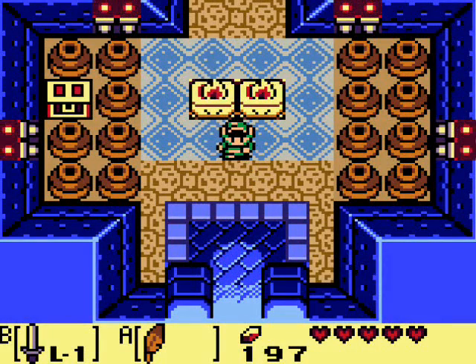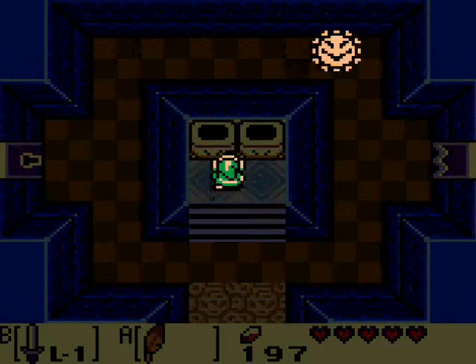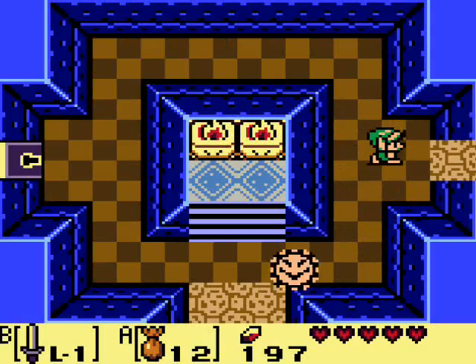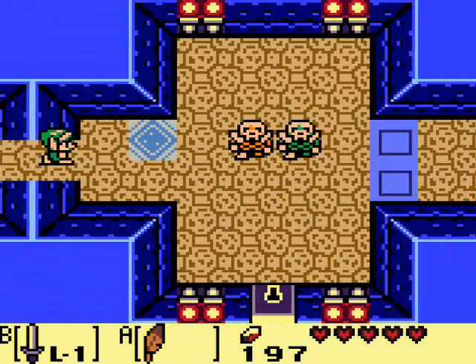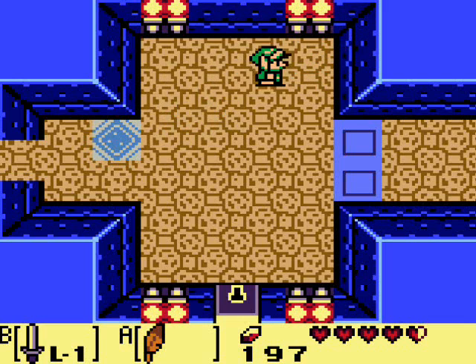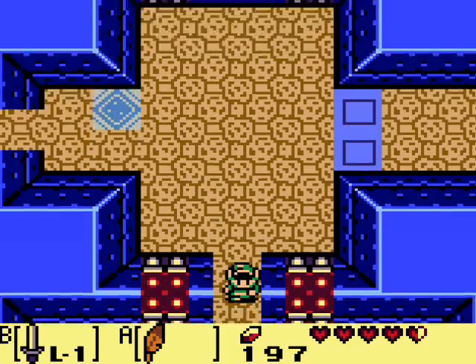Unfortunately, you cannot take Bow Wow into the dungeons, which would have been a lot of fun. Starting off here in Level 2, Bottle Grotto — you want to head up into this room, which is very dark. Let's grab the magic powder and sprinkle it on right there, then head into the next room. But I probably want to switch over to my Roc's Feather first, just because I don't want to waste magic powder. So let's go and kill those guys.